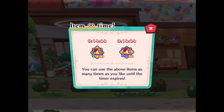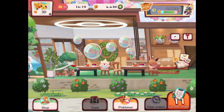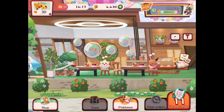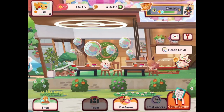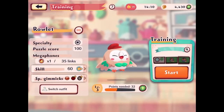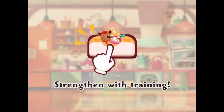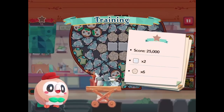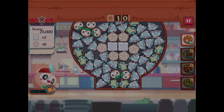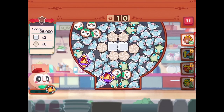You can use the above items as many times as you like until the timer expires — so you can play without using any stamina! We are on the clock right now. Let's use that here — we need to level up Rollet, so let's start with this seeing how the stamina is free. I should probably be more strategic about how and when I apply this going forward.